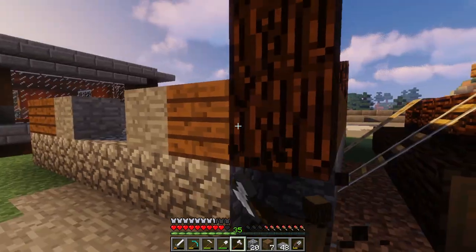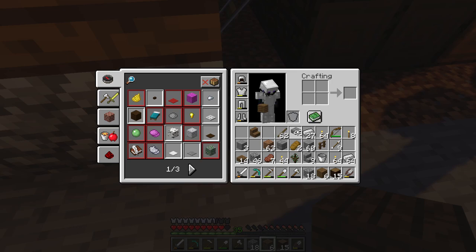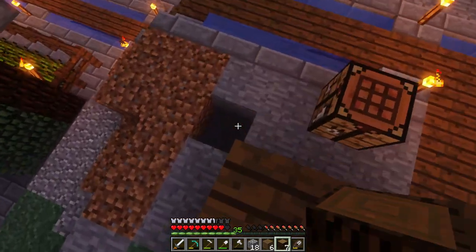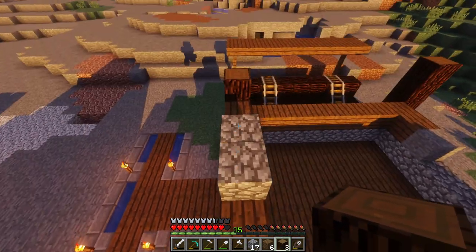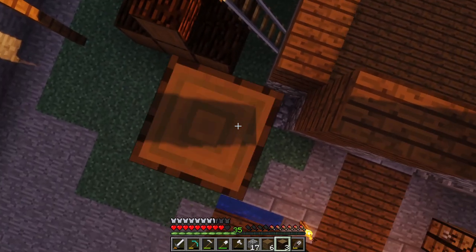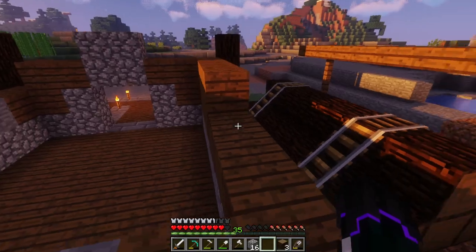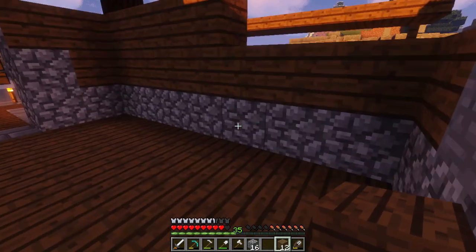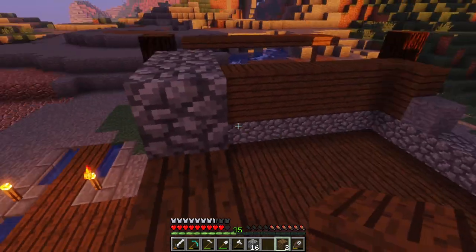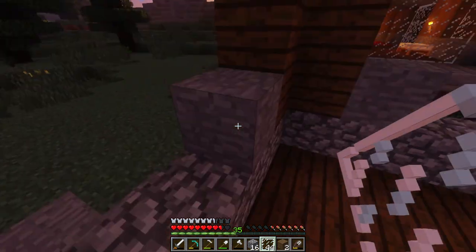In the process I actually gain a little bit of an additional block just because of the way I built it previously, which is nice. One, two, three, four — there we go. We can just convert that to regular. Now let's go and get some plain glass — some glass pane — and we'll place it down for the windows.